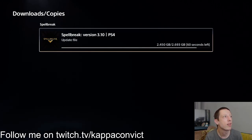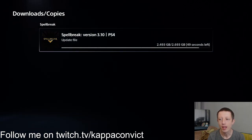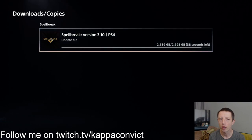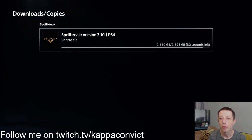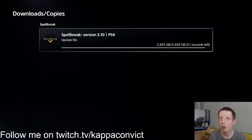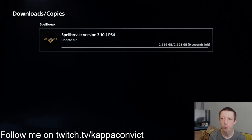Right, here we go — I caught it with 60 seconds left. Fingers crossed this should work. Make sure you come to the Downloads and Copies section and wait there rather than just clicking on the game icon. I think clicking from the Downloads section rather than waiting on the game tile is what matters — there's a specific little sequence you have to follow, and it took me a few attempts to figure it out.